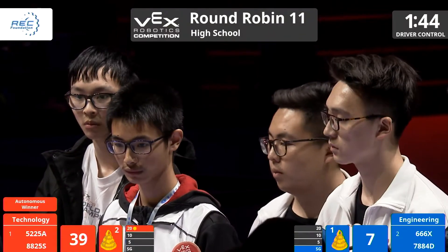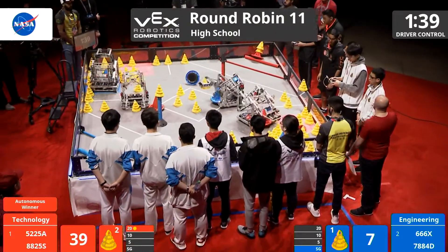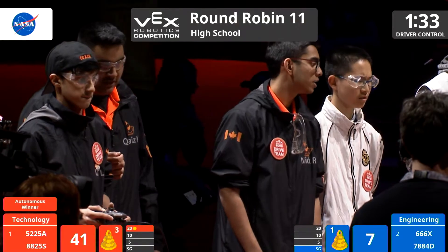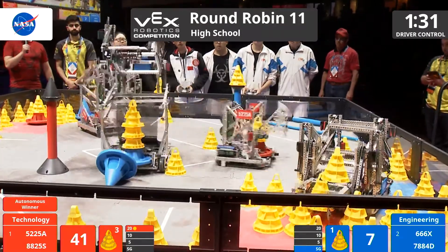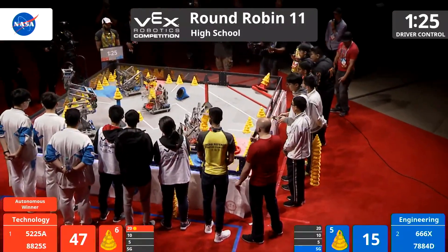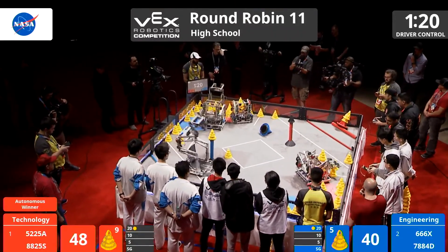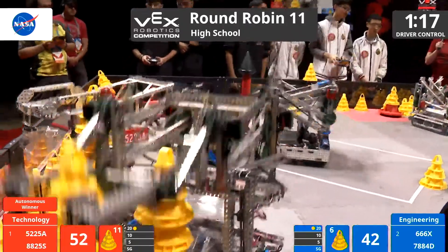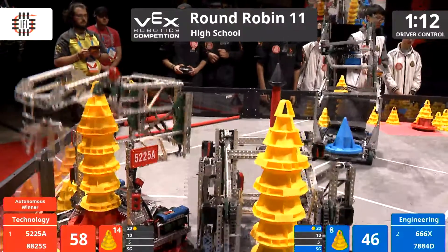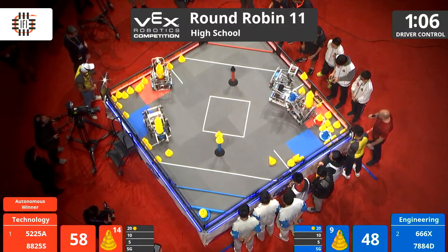And the crowd goes wild for that. Action picking up right here. Unfortunately for 666X, one of their mobile goals has been tipped over. Let's see if they can get that righted — they may need that goal in order to close the scoring gap here. Don't forget, Red took the autonomous bonus at the end of that 15-second period, and they also have a 20-point mobile goal with two cones on top, giving them a nice score right there.